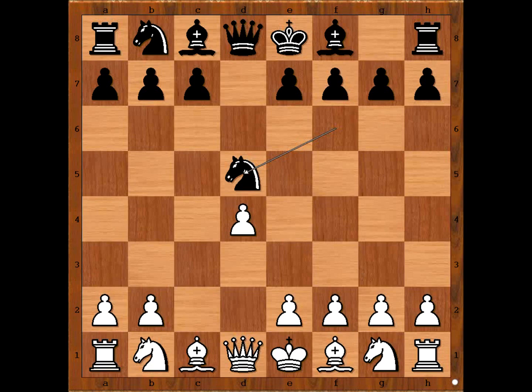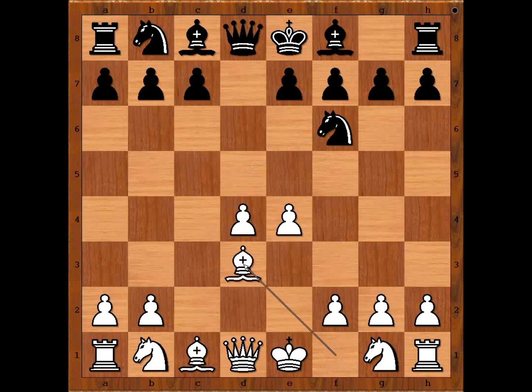White to move. Alechin played e4. It is recommended nowadays to play Nf3 at move 4, preventing e5 later on. Let's go back to our game. We have e4, Knight to f6 attacking the pawn, Bishop to d3, e5.